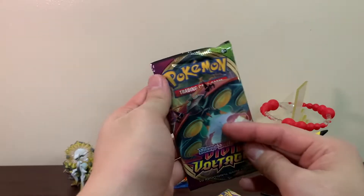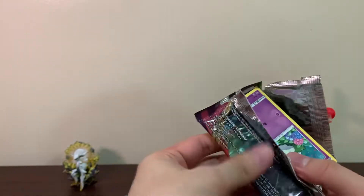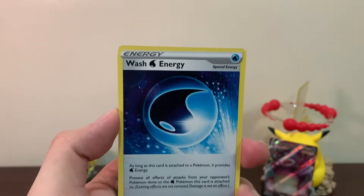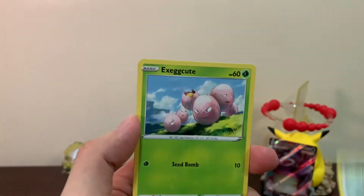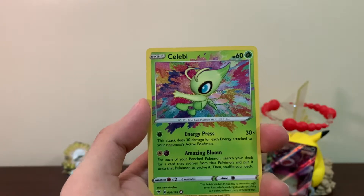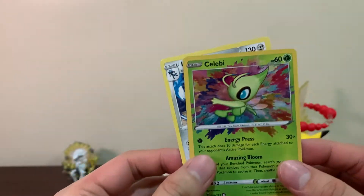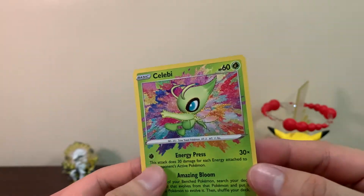We got three Vivid Voltage, and let's go with the Vivid Voltage first — I want to save the best for last, which is the Brilliant Stars. We got Wash Energy, Hitmonlee, Cottonee, Mudbray, Sliggoo, Whismur, Exeggcute — and we pulled a Celebi Amazing Rare! This is one of the Amazing Rares we were actually missing. I'm a huge fan of these Amazing Rares because I love how the rainbow color bleeds out of the frame. And we got a Lucario — look at that guys, I love these Amazing Rares!